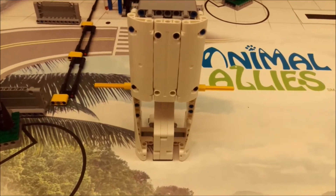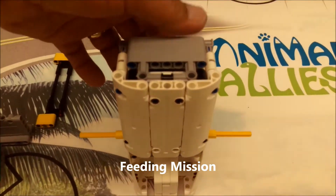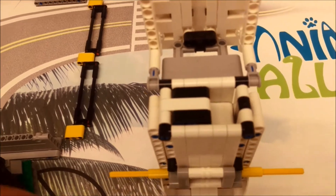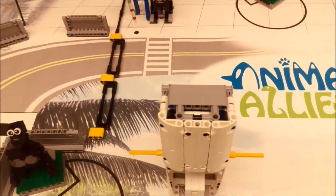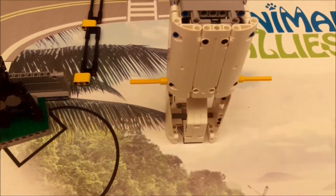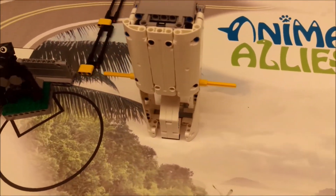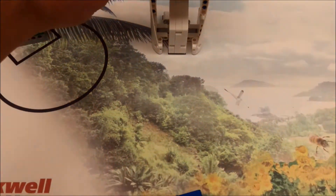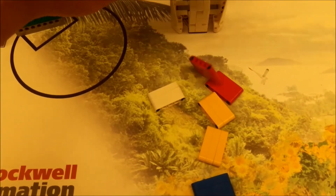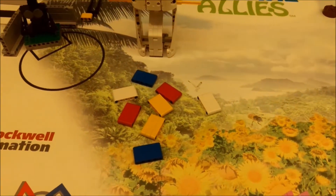Our next mission is the feeding mission. We have this refrigerator filled with food pieces that lie horizontally. Your robot is either going to be pulling on the yellow rod or pushing from the back to get the food out. There should be eight pieces of food total.